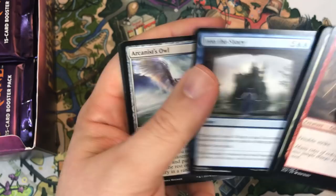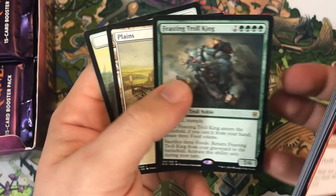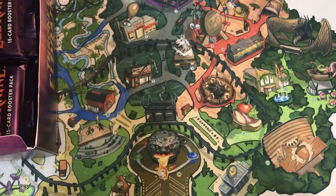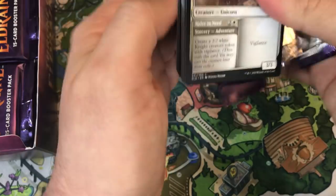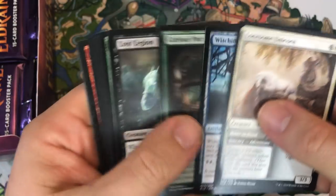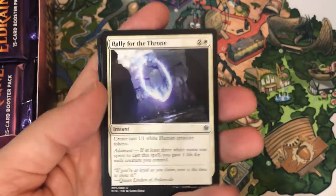Embreath's Shieldbreaker, Into the Story, Arcanist's Owl. Our first rare is Feasting Troll King. There was a deck revolving around that, but it kind of fell off really early into week one, so I don't really have high hopes for it.